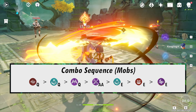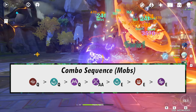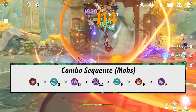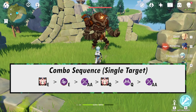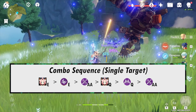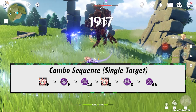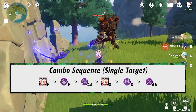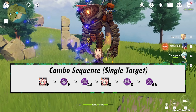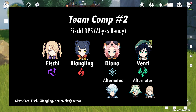The combo sequence for mobs is Shangling Q into Venti Q into Fischl Q, then Fischl Auto Attack, Venti E, Shangling E, Fischl Auto Attack, and then Fischl E. The combo for single target is Diona E into Fischl E into Fischl Auto Attack for 8-9 seconds, into Diona Q, Fischl Q, and finishing up with Fischl's basic attack sequence. The abyss core for this comp is Fischl, Shangling, flex for an Anemo, and a healer.